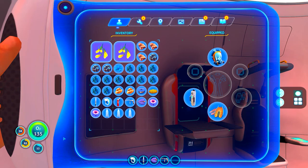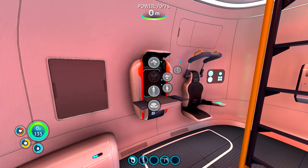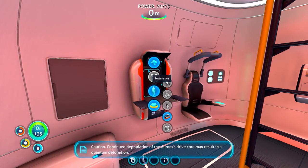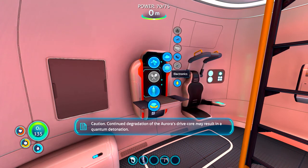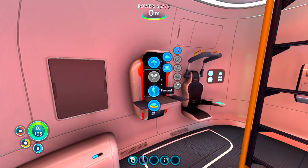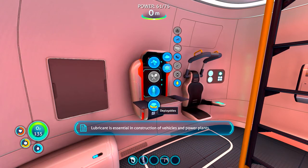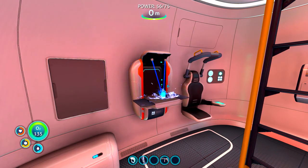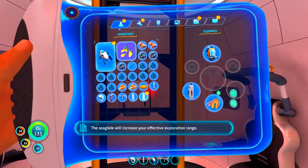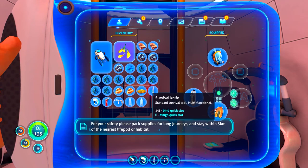I think we did get everything. Our water's low, so let's make more water. What did we need again? We need lube and a battery. 'Continuing degradation of the Aurora's drive core may result in a point of detonation — continuing to monitor. A quantum detonation is essential in construction of vehicles and power plants.' The Sea Glide will increase your effective exploration range. 'For your safety, please pack supplies for long journeys and stay within 5 kilometers of the nearest lifeguard or habitat.'